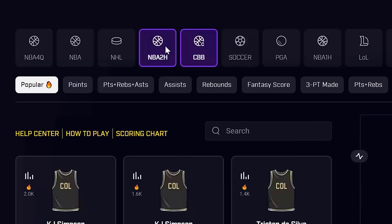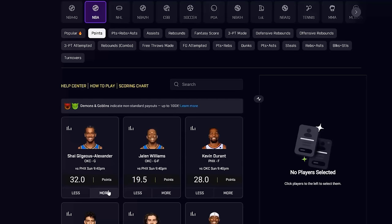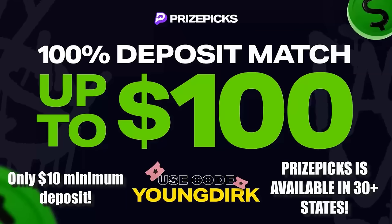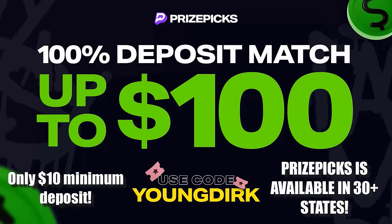I bought a $10,000 phone and I'm getting the call. This is Mr. Dirk — I just want to tell you that you could turn $100 into $10,000 on PrizePicks. It's easy: first you pick your sport, then your category, then your players, and you pick if the player goes more or less than the projection. The more players you choose, the more money you make. Use my code 'Young Dirk' and click the link in the description — PrizePicks will match your deposit up to $100. Thank you to PrizePicks for sponsoring today's video.